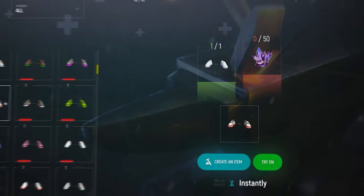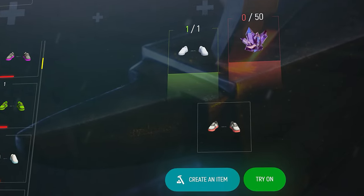With the help of the crafting system, you can combine two items to get one really rare one. For example, the beloved luminous stones.